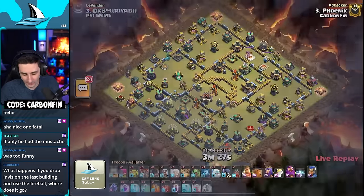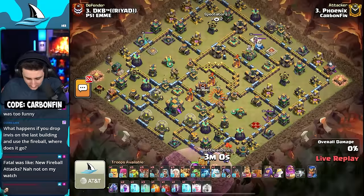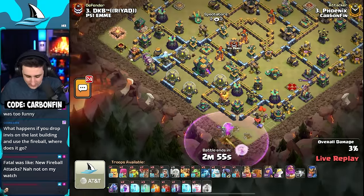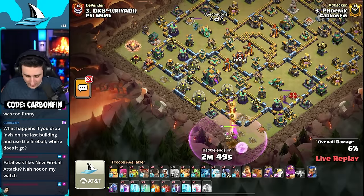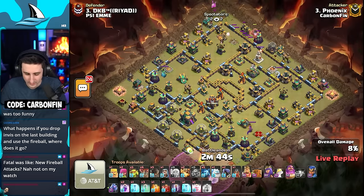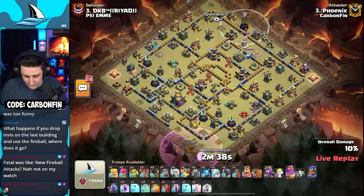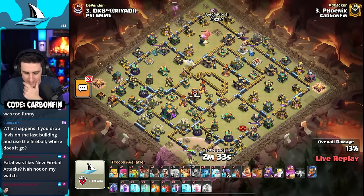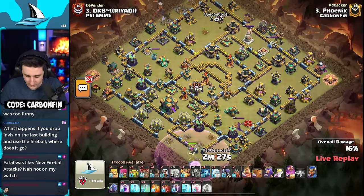Fatal is up here at town hall 14 and Fatal's got the level 11 fireball. We got that warden down to the bottom side, a couple balloons, some rocket loons as well. He's got invis spells, a bat spell, a recall spell. Rocket loons coming from the top side and a baby dragon up there as well. More balloons under that wizard tower — he's got a flame flinger. Is he gonna recall this warden? How is he gonna break this base down? The air defense does go down up top — what's he gonna warden fireball here?